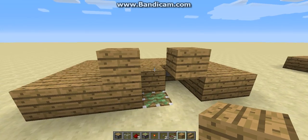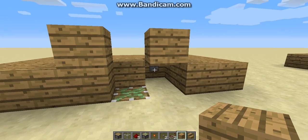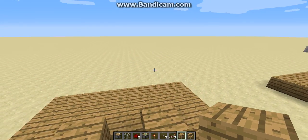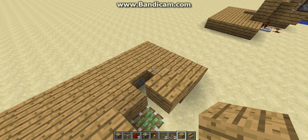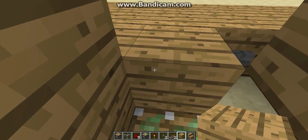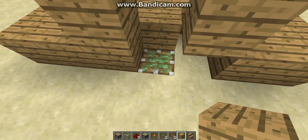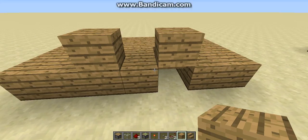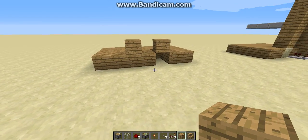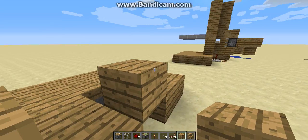First, you need your foundation. You need to make a little hole right here. Put a little button. Then cover only one little block right there and leave the button showing. So then, under where you're going to have your elevator floor, you need a sticky piston. Place your block over it. I'm using wood — you can actually use any block you want.